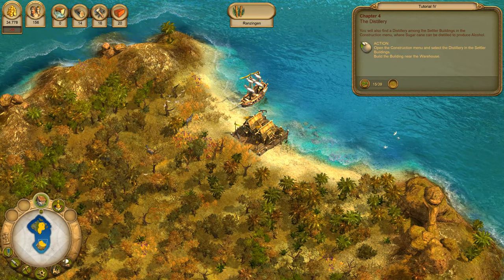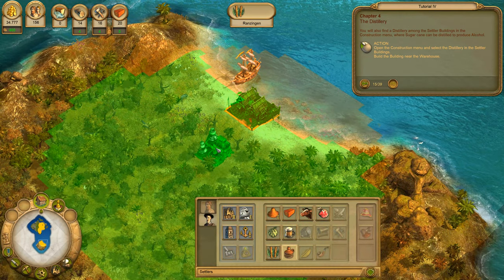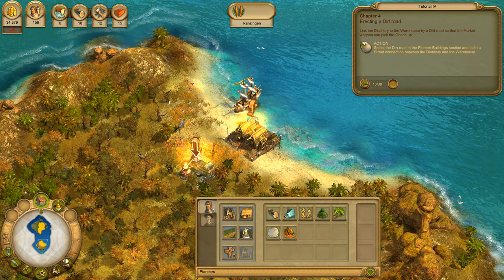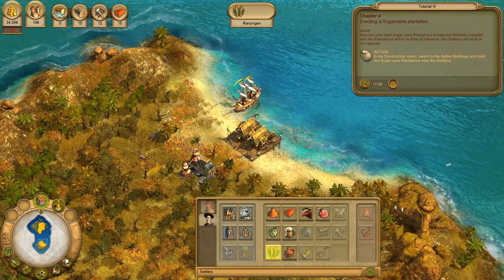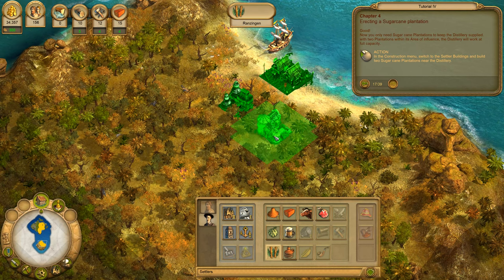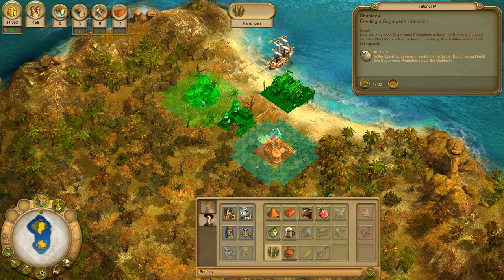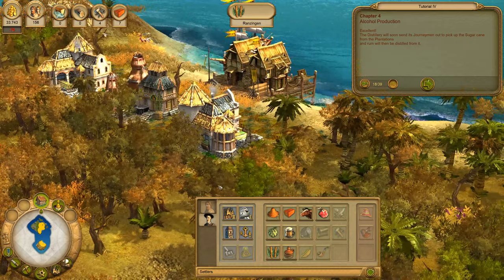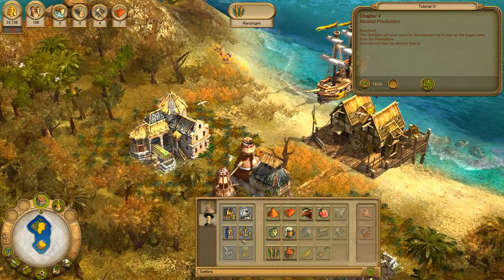You will find a distillery among the settlers' buildings in the construction menu, where sugar cane can be distilled to produce alcohol. Link the distillery to the warehouse by a dirt road so that the market wagons can pick up the goods. Now you only need sugar cane plantations to keep the distillery supplied. With two plantations within its area of influence, the distillery will soon send its journeymen out to pick up the sugar cane from the plantations, and rum will then be distilled from it.